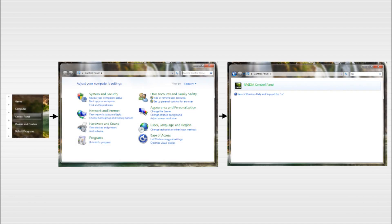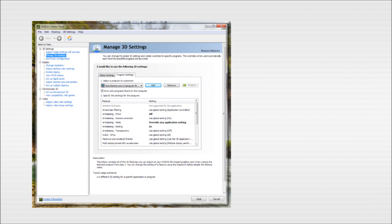First things first, how to get to the graphics card settings. This process varies greatly between computers, so to explain in the most general way: go to the Control Panel and then to your graphics card. Then go to Manage 3D Settings, or equivalent location.